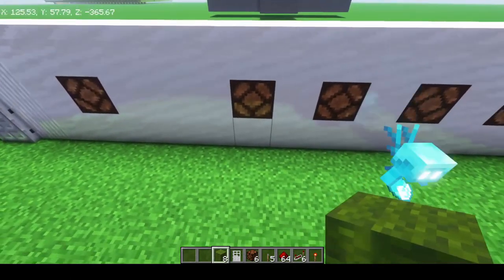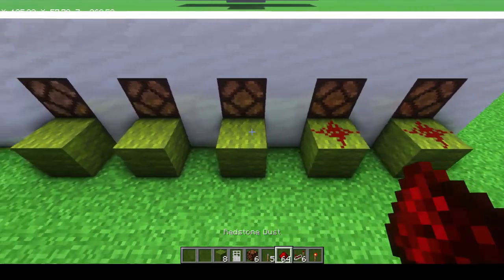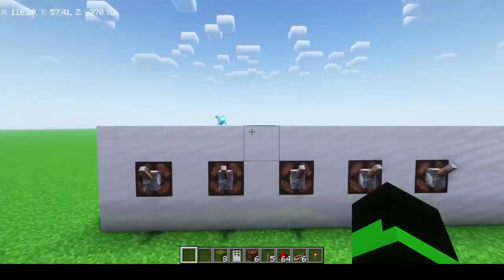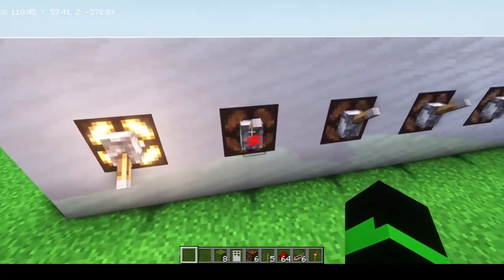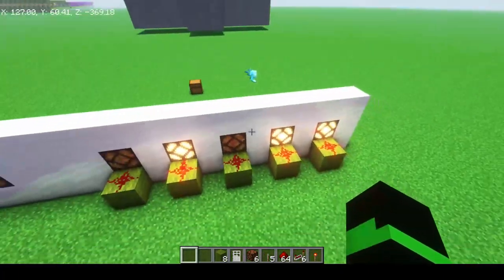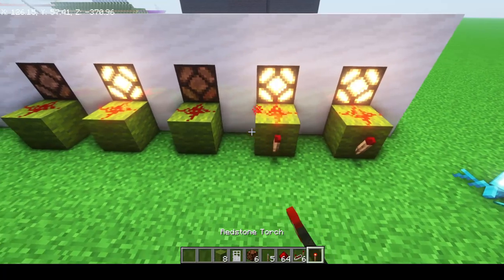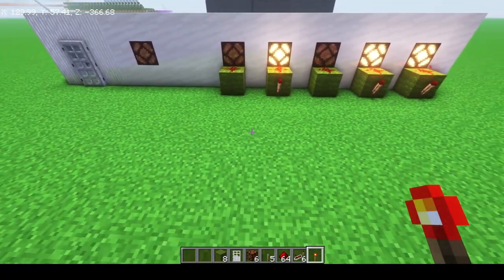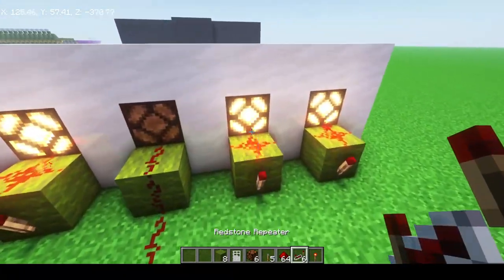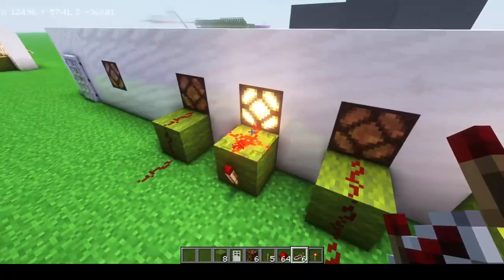The first thing you are going to want to do is place wool behind all of your lights with redstone on top of all of that. This is where you can decide what you want your pattern to be. I'm going to stick with my same pattern, but yours can be anything. On all of the ones that are lit up — the ones that you chose — you are going to place a redstone torch behind. The other ones just get redstone dust on the ground. So: a torch on the ones that are lit up, and just regular redstone dust on the ones that aren't.